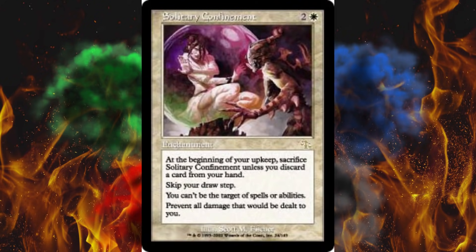I'm talking about Solitary Confinement, currently sitting at about $13 on the open market. You throw out this three-cost white enchantment, and it says: at the beginning of your upkeep, sacrifice Solitary Confinement unless you discard a card.